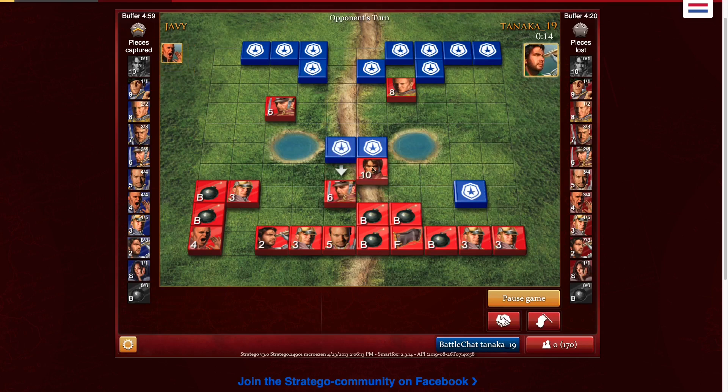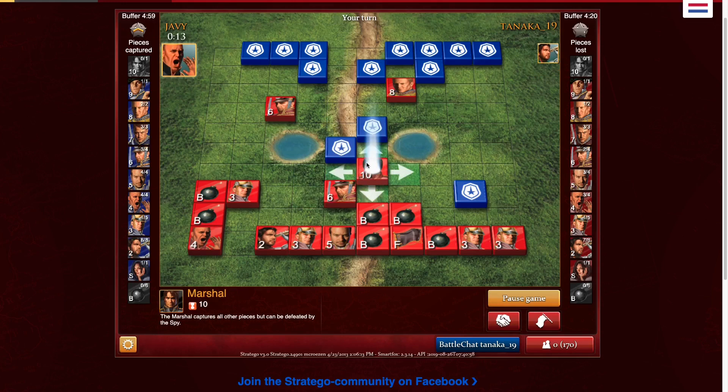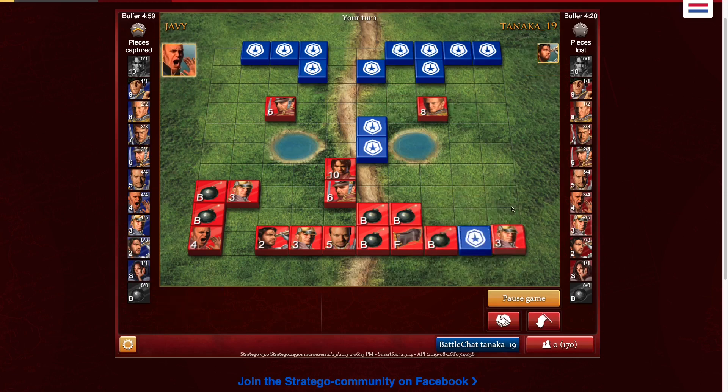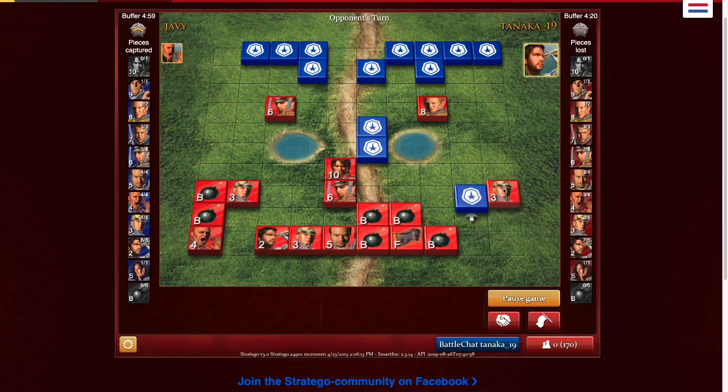Now I can bring my colonel over and trap that miner. Yeah, it has to be a miner because we know the marshal and the captain. I'm going to trade marshals or threaten him and force the trade, because of course it'll benefit me as I'm up so much other material. So I can bring my colonel over and get that piece which is a miner. Even though it's not revealed, it's the only piece my opponent has left that's not known — the marshal and the captain are known.